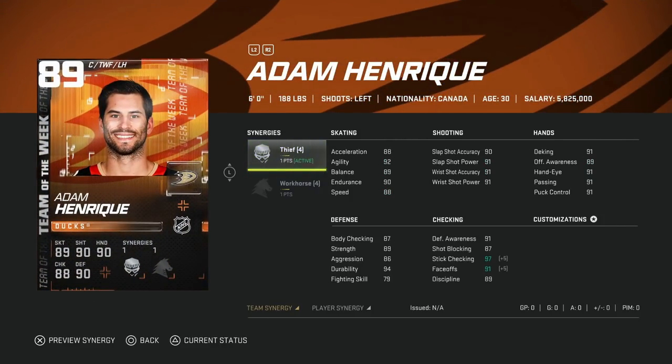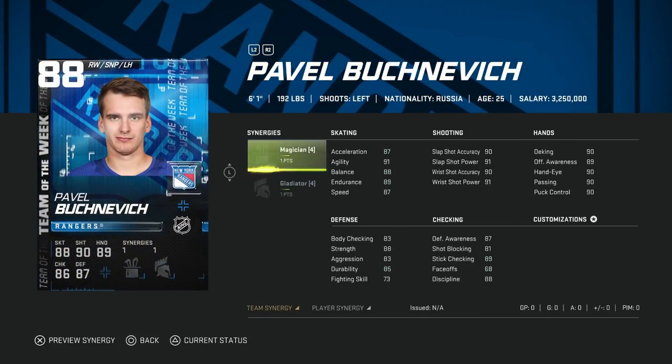Then we've got the 89 Adam Henrique with Thief and Workhorse. Thief on this card does matter because he can get up to 91 faceoffs, which is fine — you could use him as a lower-end centerman. Workhorse is one of my favorite synergies. Speed can get to 91. As a first-line centerman it's not crucial, but his shot and hand stats are okay. If you have Thief activated, this card is relatively cheaper and could be a valuable centerman for penalty kill situations.